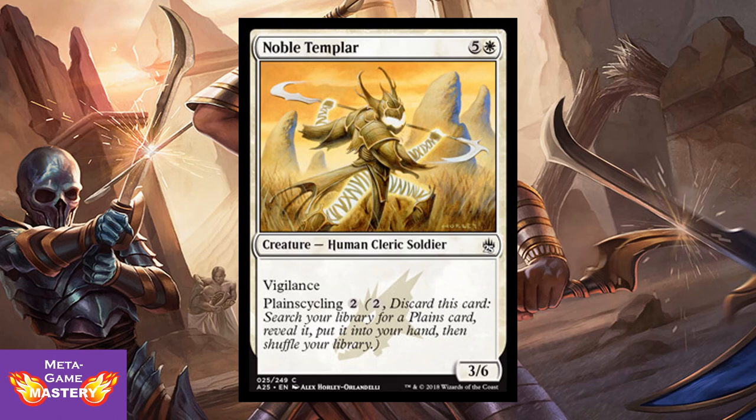Noble Templar is probably the weakest of this cycle. He's 6 CMC, 5 colorless and white, for a 3/6 human cleric soldier with vigilance. So yeah, he can attack and block every single turn cycle — fine. He also has plains cycling. But this is the least relevant ability and just underwhelming stats, not being able to push through a lot of damage. I really like the other creatures of this cycle better — just saying.